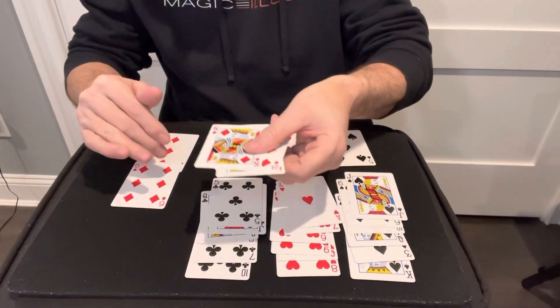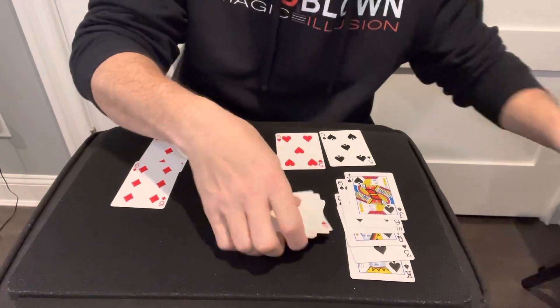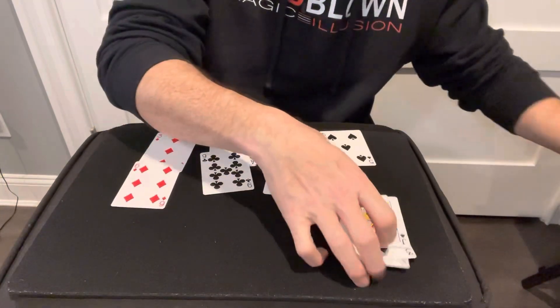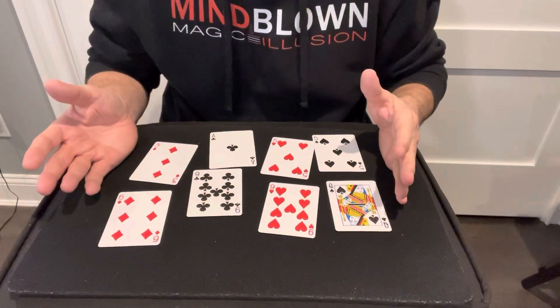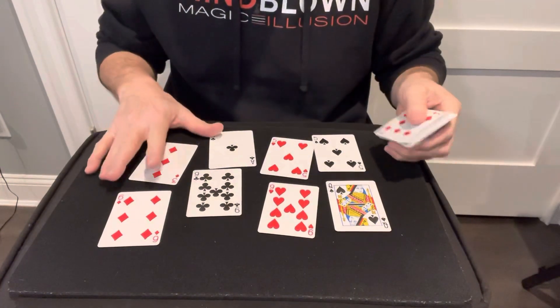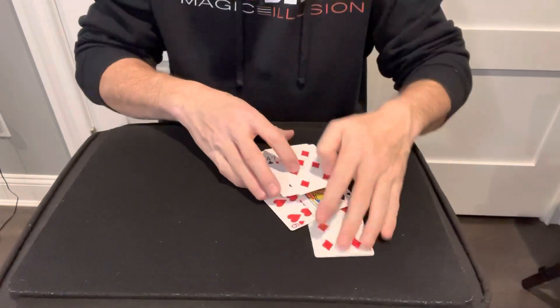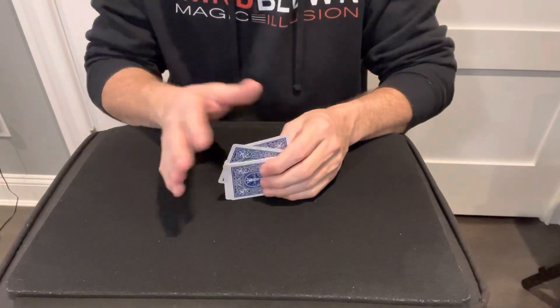Of course, you'd be doing this face down. You'd have them mix these cards up and they pick any card. All four of these will match — they have to, because that's the way you set the deck up. What's great about this trick is that after you perform it, the cards are kind of all mixed up, so you go into some other trick. They'll never figure out the method because now the cards are no longer in that order.